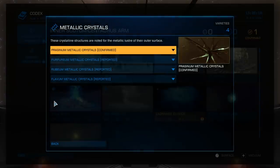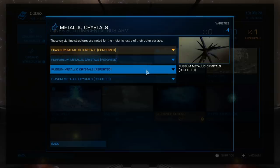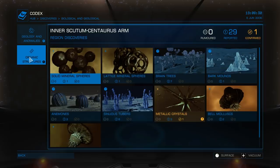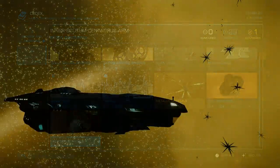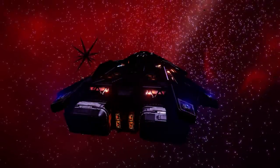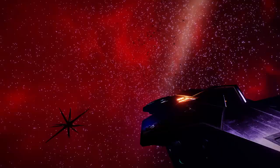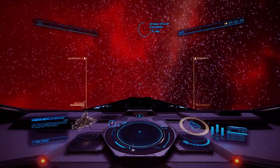Let's open the codex and see exactly what the hell this is. 'Crystalline structures are noted for the metallic lustre of their outer surface.' Again, I'm none the wiser — they're metal crystals. Don't know what they're doing out here, don't know what caused them. But there's all kinds of stuff out here to be discovered. This place is a veritable explorer's paradise. I'm going to enjoy the view here for a bit, because it's weird — but it is very, very pretty. And there's another notable stellar phenomena in the Colonia system itself: a Rubeum Crystal Lagrange cloud. Don't ask, I don't know — it's a space thing, in space!